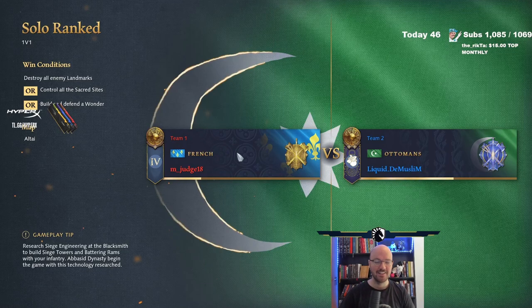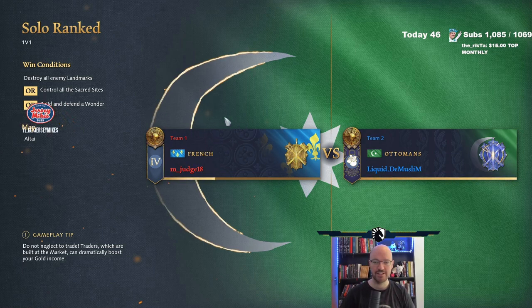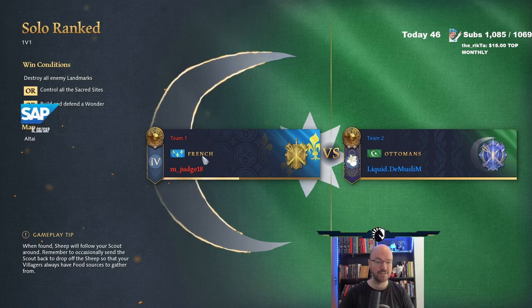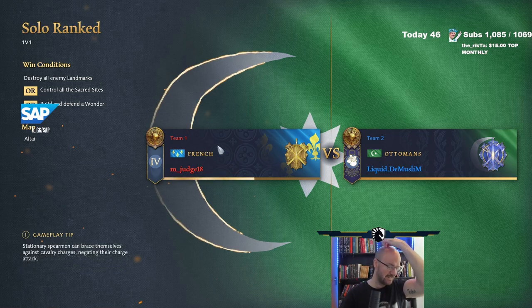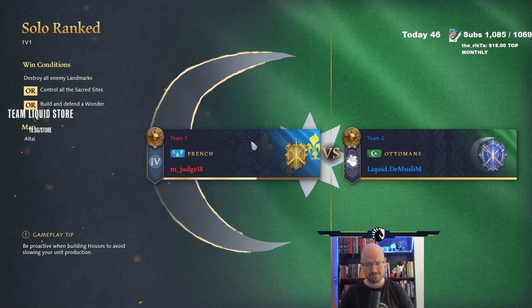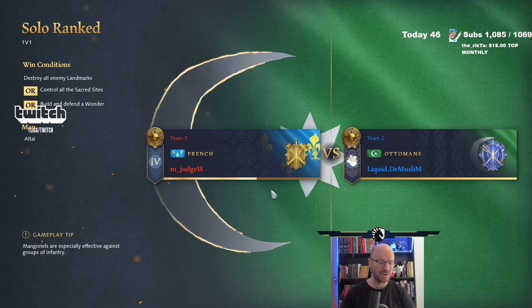Ottoman versus French. Let's make this happen. This is a live game against a real player. I'm going to try and show you how I think Ottoman can go about playing a game. Bear with me - not everything's going to go as planned because we're against a real person. French is a very aggressive civ, a very restricting civ. Ottoman is a civ that right now doesn't have a lot of tools to really battle that off super well. I'm going to try and use things to their advantage, such as which landmark to go, where to place buildings, how to place buildings, and which units to go for.